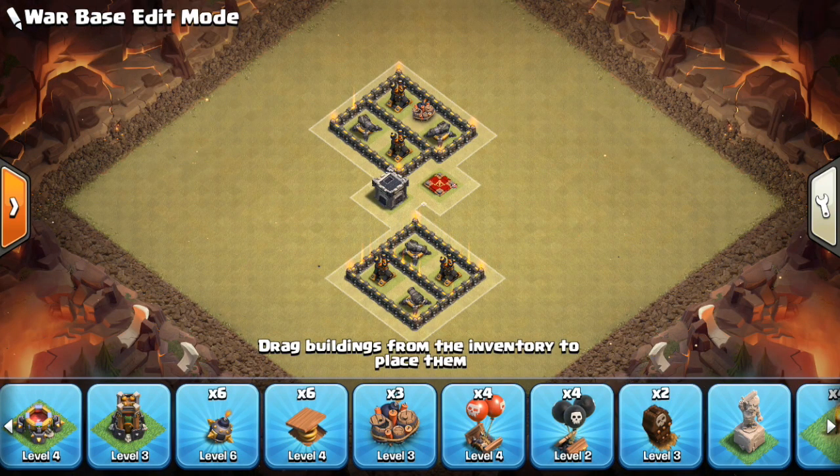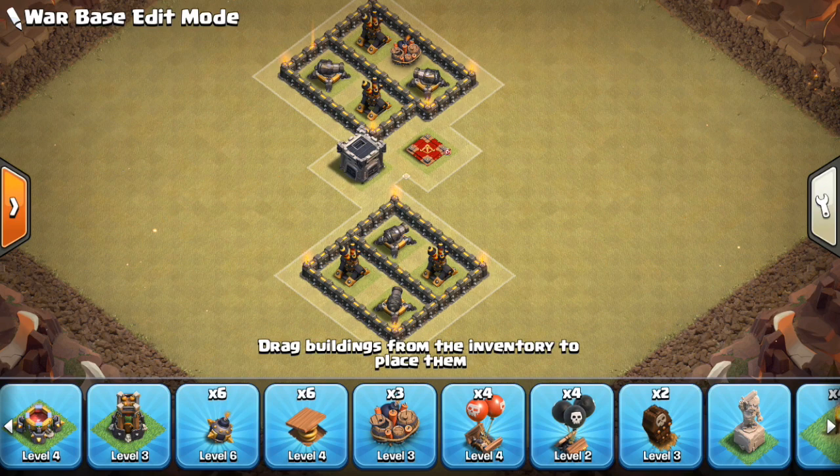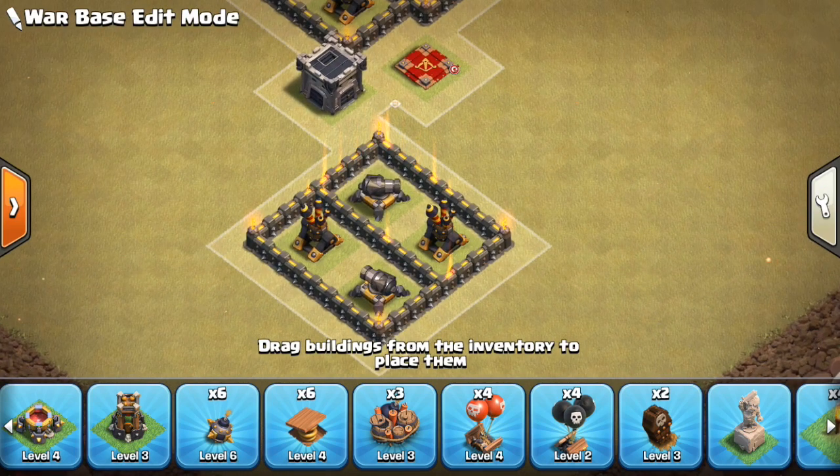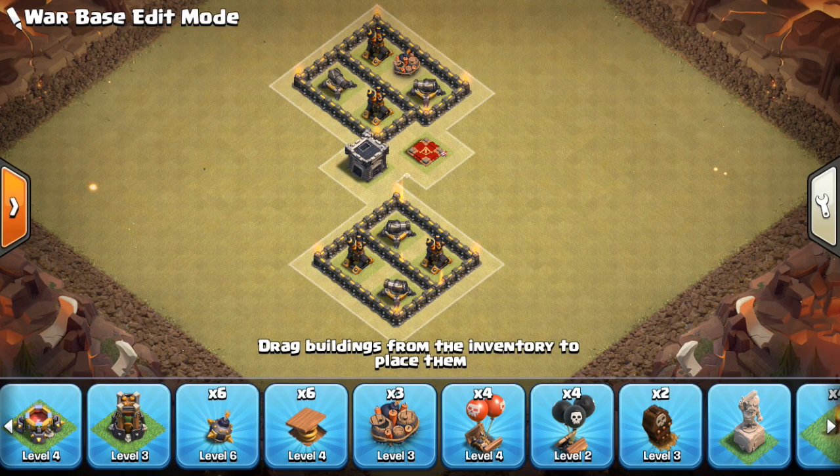Now let's talk about air defense placement and how you want to structure them. Air defenses should always be overlapping — you shouldn't have any air defenses that are not within range of others. They should all have each other's back. You don't want a Lava Hound to be able to sit on top of one of your air defenses without engaging another one, because that allows an attacker to take their time and make their way around the base with hounds and loons.